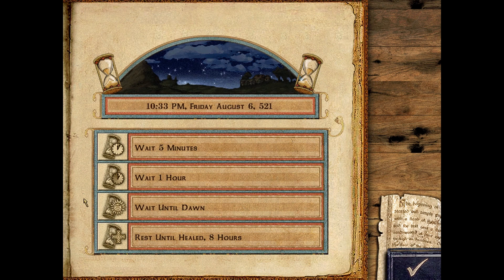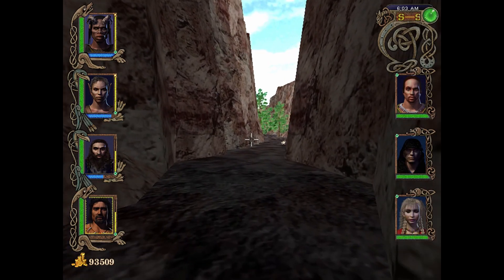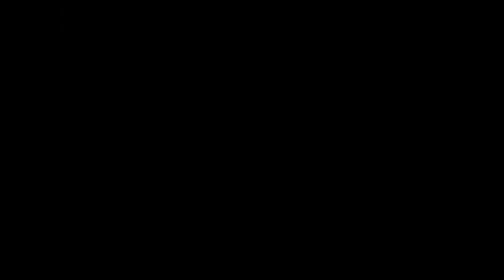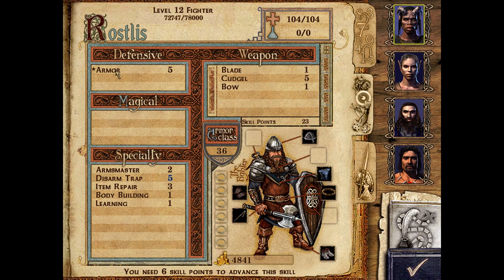Resting is possible whenever the area is clear of enemies. Our party is fully healed upon rest, but they also risk being attacked by creatures. Leveling up is done by training — when training, you receive skill points which can be assigned to desired skills. Training is the most expensive thing in the game, and it makes a money sound when you do it.